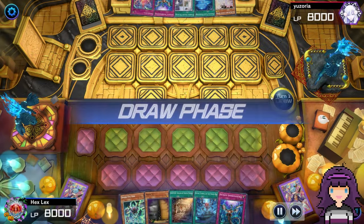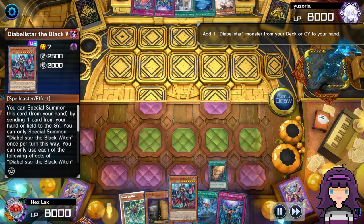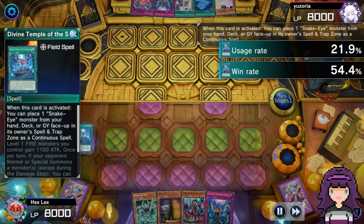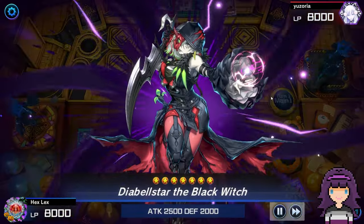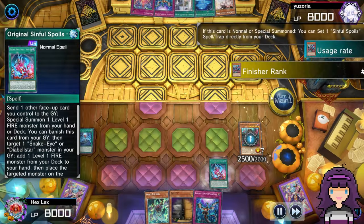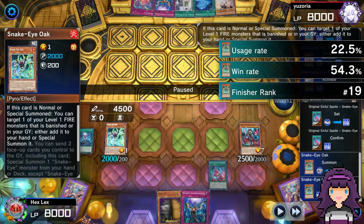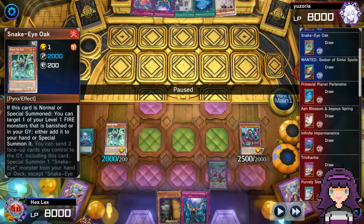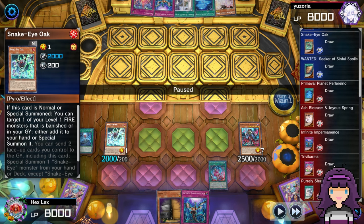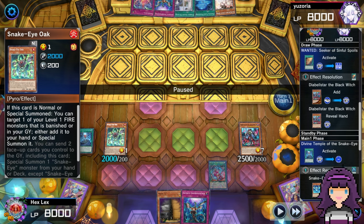I did win another coin flip here — I won three total in the tournament because I won one last Saturday. We opened Field Spell plus Wanted, so that's pretty easy — we can lead with Wanted for Diabelle. Gonna use the Field Spell. This looks really weird, using the Field Spell to play Snake Eye Ash, but because we opened Oak, what I'm doing is I can then send Ash for Diabelle, normal summon Oak, and bring back the Ash.